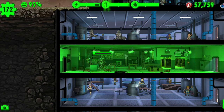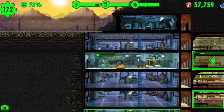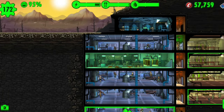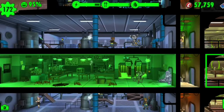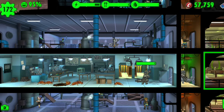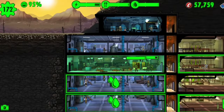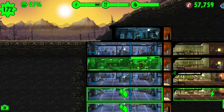Tip number two: never let an emergency spread. It's always a bad thing because if you don't crush these insects right now, they're gonna pop up in two more rooms and spread exponentially until pretty much everywhere is surrounded — unless you can deal with it quickly. I've seen it cost me a lot of dwellers before.